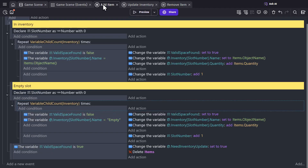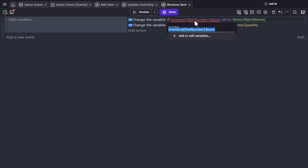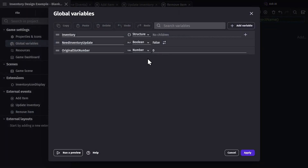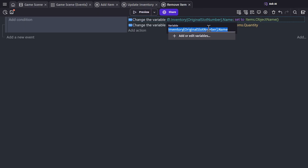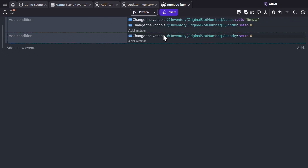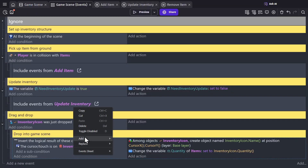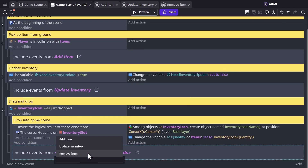So we're going to add another external event and call it remove item. In here we can use the actions to change the variable based on the slot number, but since there's no local slot number variable we'll use the original slot number global variable we created earlier. We'll set the quantity to zero and the name back to empty, then change need inventory update to true so that it updates the inventory. Now in the event sheet, after we've dropped the object, we'll add link to external events and remove item.